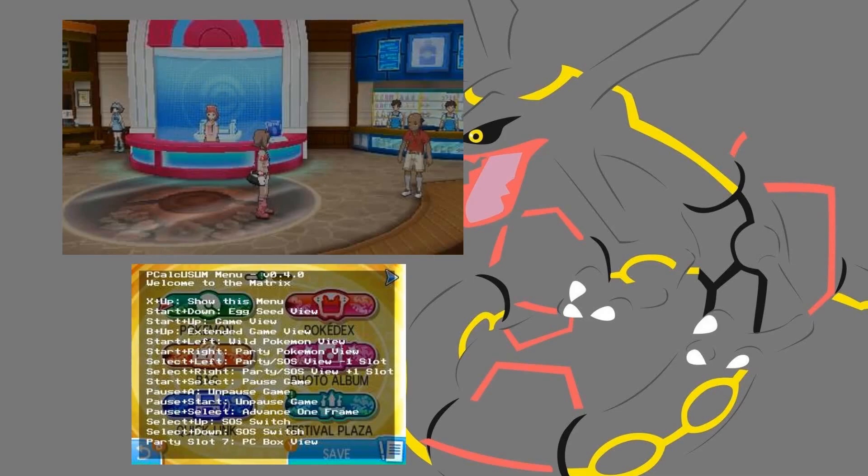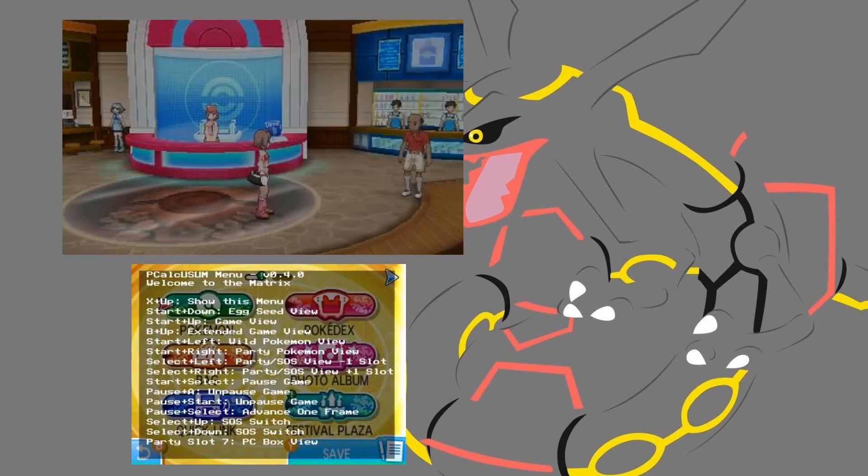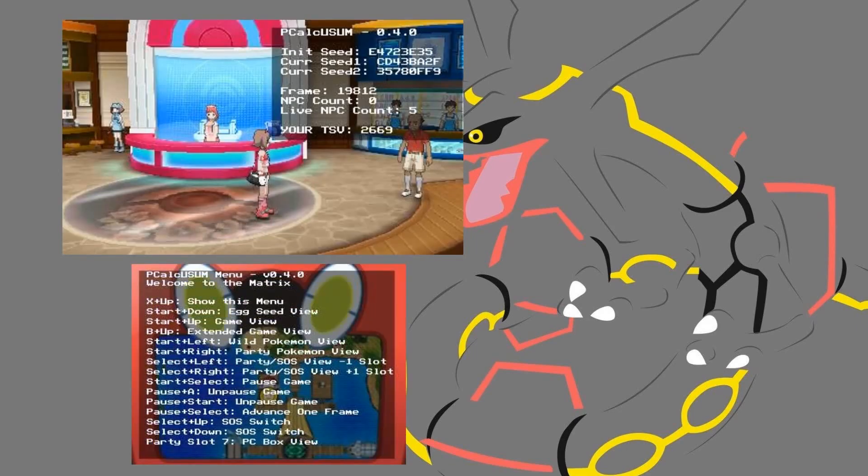You can also pause and advance your frames. I have it paused here — you can pause it with Start and Select, and then hit Select to advance one frame at a time. So this is exactly how you do the RNG that I talked about. You could do all the RNG with just pCalc installed on your 3DS, and this is how pCalc looks.